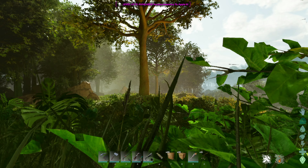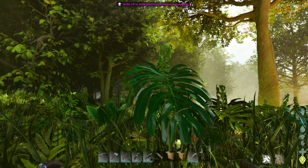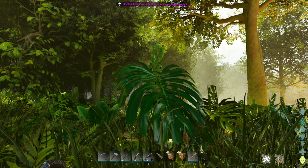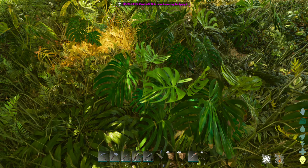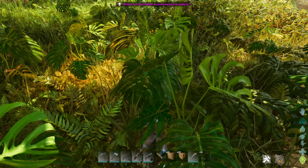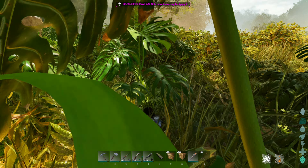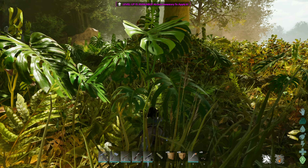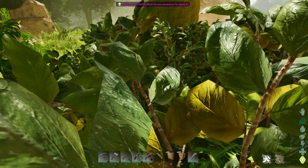The fifth change to Ark Survival Ascended compared to Ark Survival Evolved is the bushes and water features — it's really cool and I love these features. If you are in the bushes and you are being sneaky, or a dino is being sneaky, you can actually see the bushes moving, which is pretty cool. So if you want to see where the Compies are coming from, you can see them running around in the bushes because they're pretty small, and the moving bushes really helps.